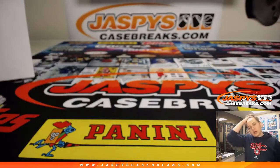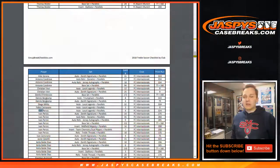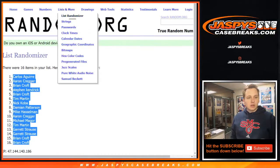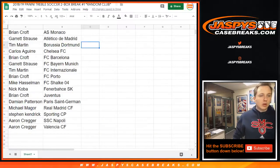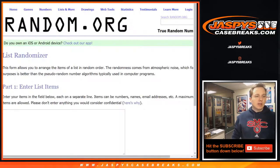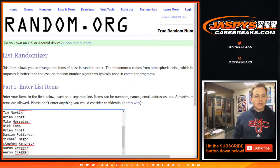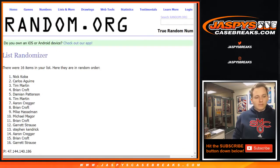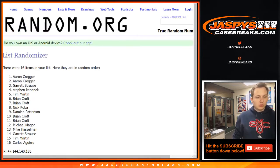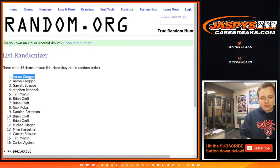Thanks everybody for getting in — that was Treble Soccer 2-Box Break number one. Thanks everyone for joining on jazbeescasebreaks.com. We do have to do a randomizer before I forget — let's take all the names and any cards that weren't part of the group. Let's go ahead and roll the dice — Erin, there you go! Congrats Erin, you get all the cards that weren't in that lot. Thanks everybody for watching, thanks for joining — that was Treble Soccer number one.